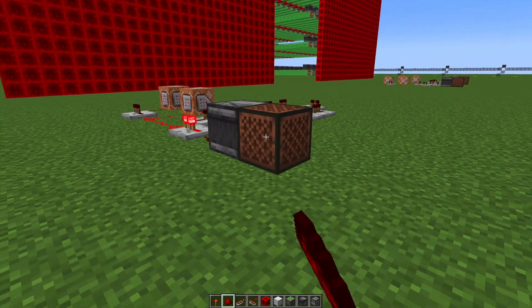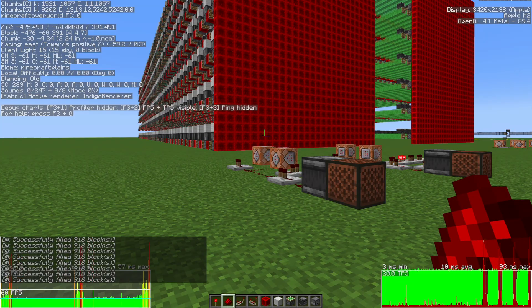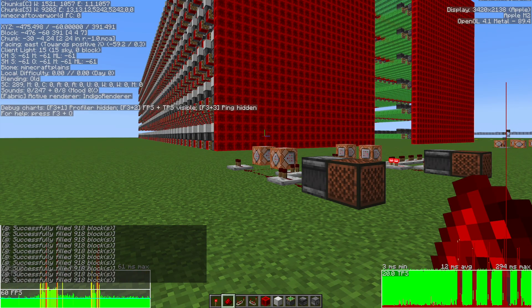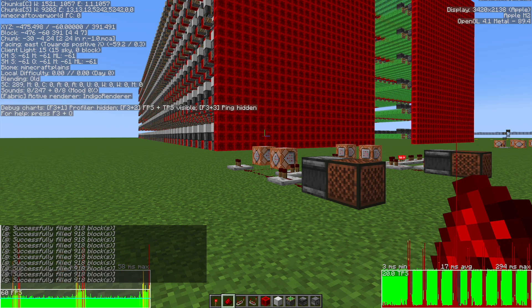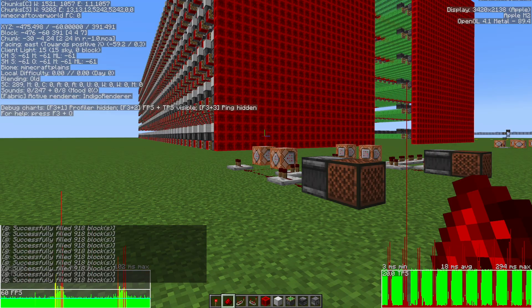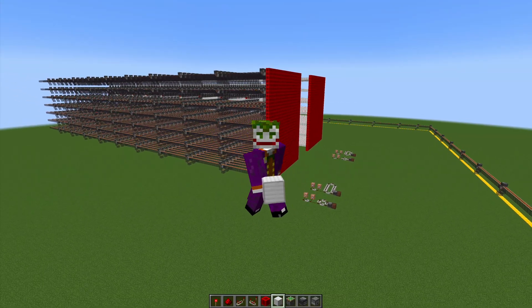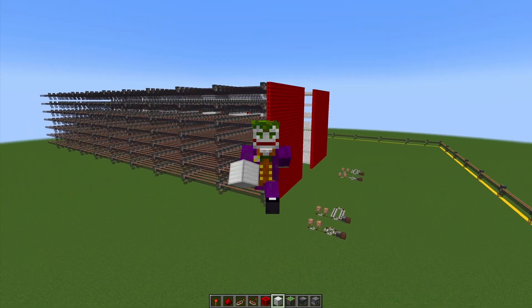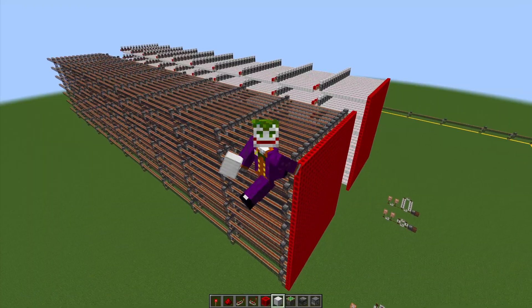Final test: just pistons, redstone blocks, and observers. This one actually feels the best out of all of them so far. The game feels less laggy than the rails because the spikes are lower, and I'm not getting those occasional spikes that I get with slime blocks. That wasn't a thorough performance test by any means, but at least on my system it seems like pistons without slime blocks is the way to go, at least for this application.